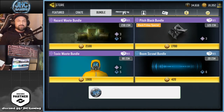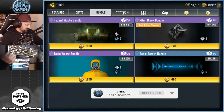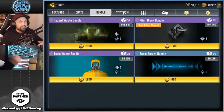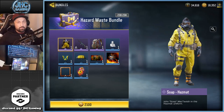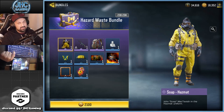What's up guys, Johnny here back with a brand new COD Mobile video. Checking out the store today — we got a brand new bundle in the shop: it's the Hazard Waste bundle, top left, 2100 COD points. It's one of the most expensive bundles; we rarely have bundles more expensive than that. Soap is back, guys — Soap Hazmat.